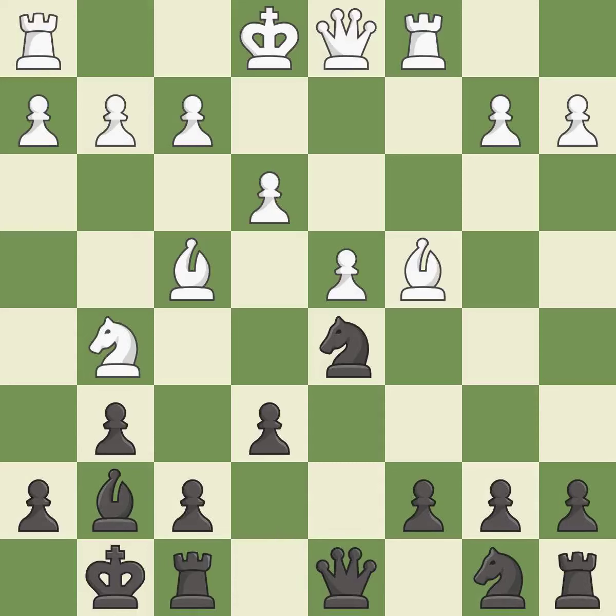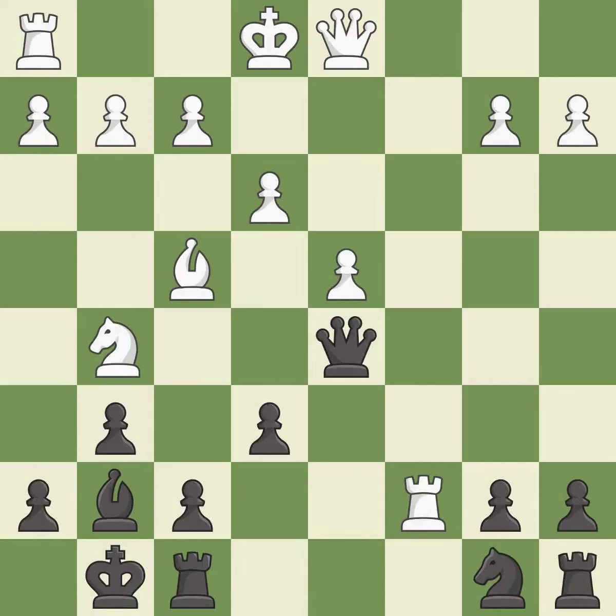This ignores an opportunity to threaten winning a pawn — it is a mistake. This reveals an attack on a pawn; it is good. Recaptures. This threatens to prevent castling; it is best. This places a rook on the 7th rank, activating the rook and restricting the opponent's king. It is excellent.